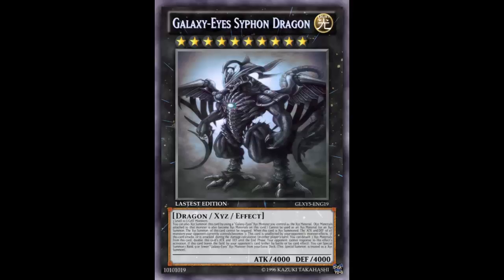This time I'm wondering if we just slap it on top or if you actually rank up. If you actually rank up versus just slapping it on top — I mean, we have enough of those. Made with three Level 10 Light monsters — seriously. So I'm assuming you're going to rank up or slap on top. You can also XC summon this card by using a Galaxy Eyes XC monster as the XC material, with XC materials attaching to this card and becoming XC materials, and it cannot be used as XC material for an XC summon.